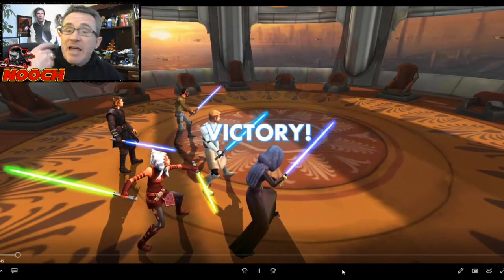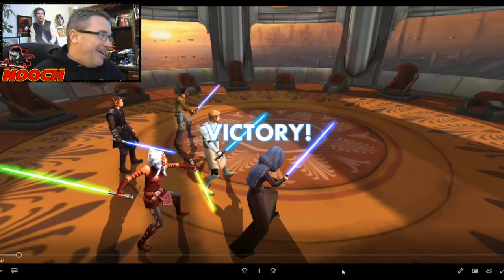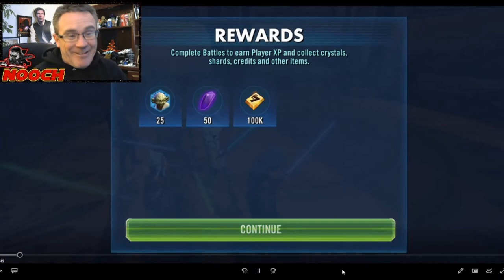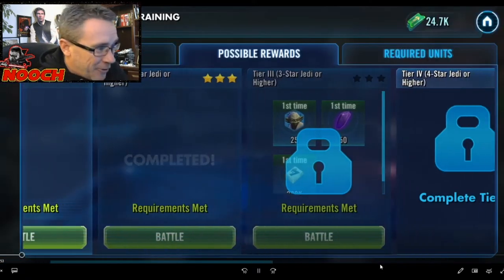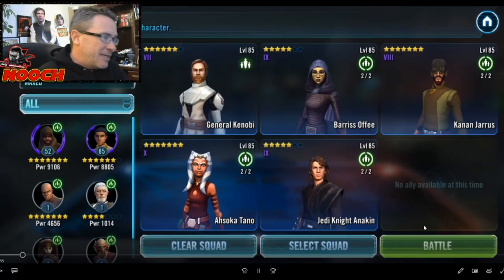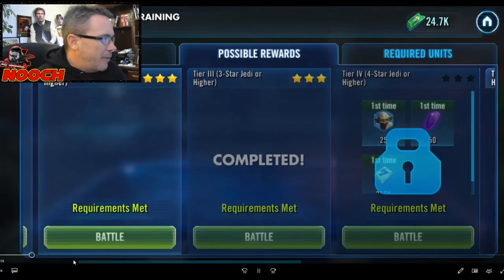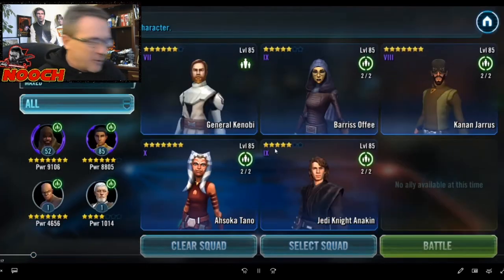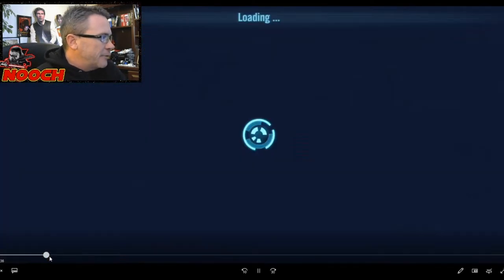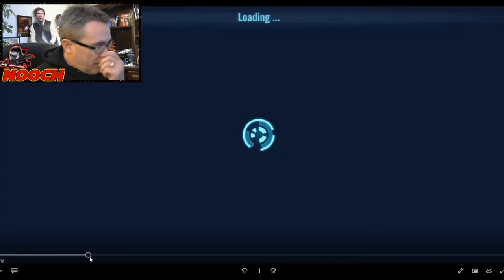Right now we're playing Grandmaster Yoda node one. One shot from Ahsoka and he goes down — we get 50 crystals. Next level of Yoda, boom, we completed it, another 50 crystals. Pretty soon we'll get 50 more crystals on the next one.